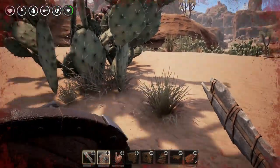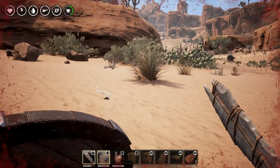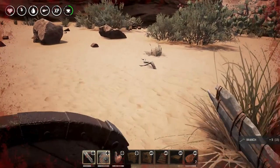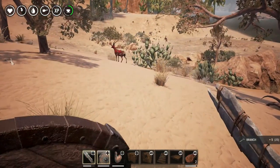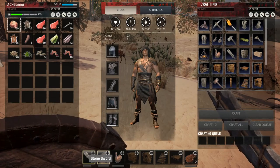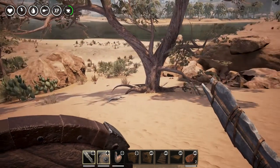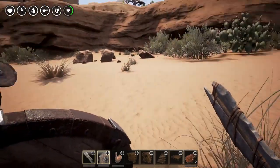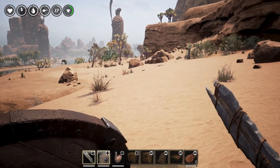Oh, there's an ostrich — they're hostile! And there's a hyena, watch out! I'm getting a bit of lag. We may have to try your server after this video because I don't know if we're gonna have trouble on this one. These ostriches are a freaking pain in the butt. Oh well, that was easy.